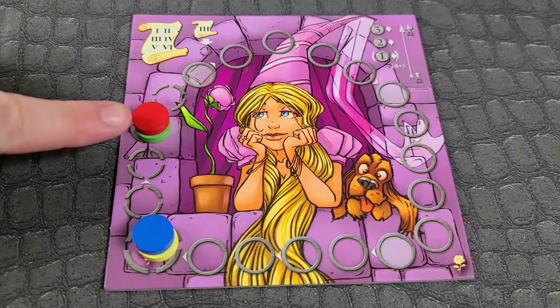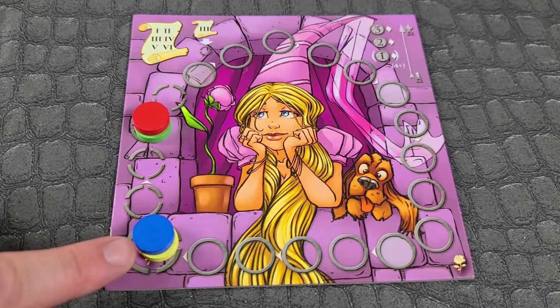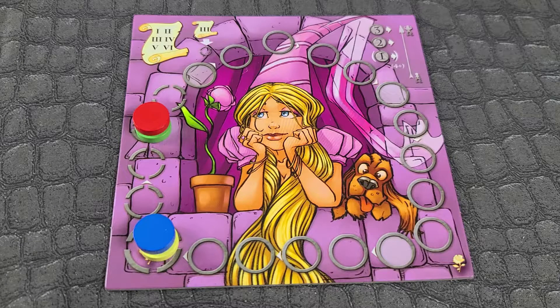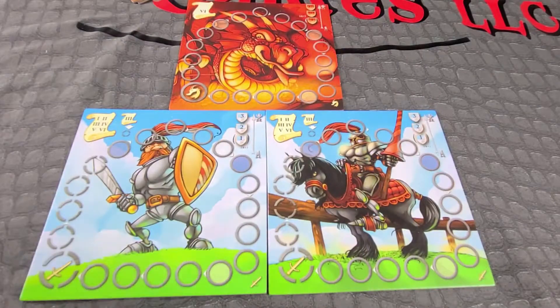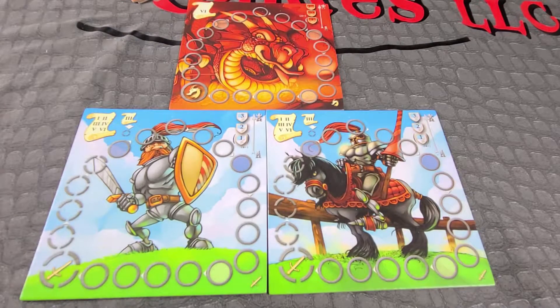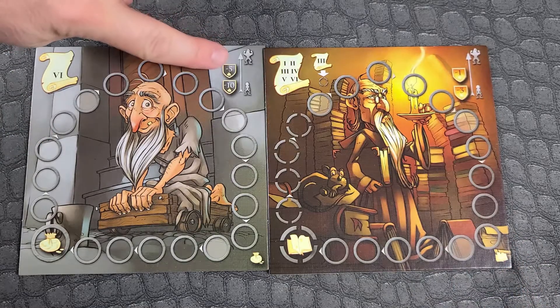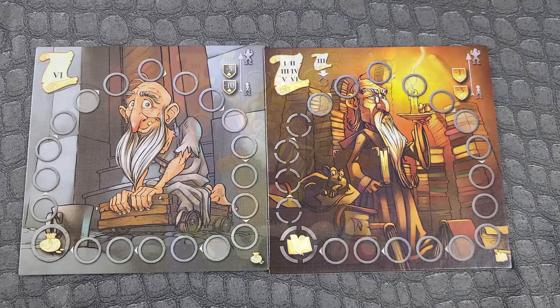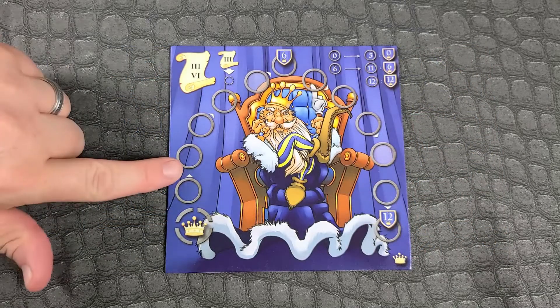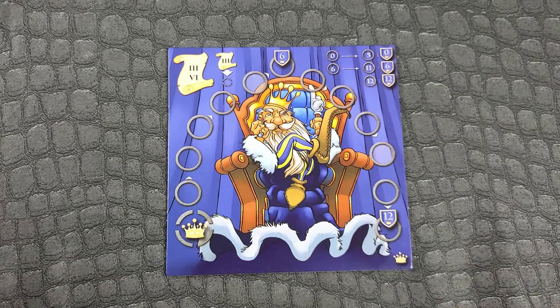If there is a tie, whoever is on top wins. If you are still at the beginning, you are considered last. The joust, tournaments, and quest boards give positive points to heroes who are furthest along the track. The education and charity boards give negative points to low-ranked players. The king's service board gives points to each player depending on how far they traveled on the track.